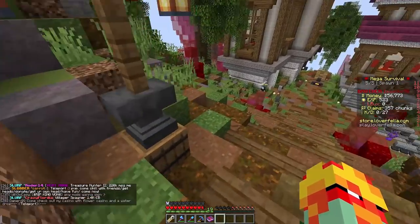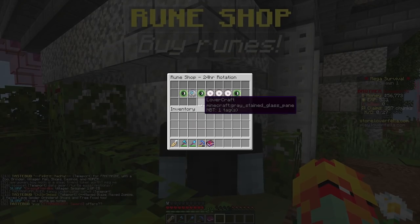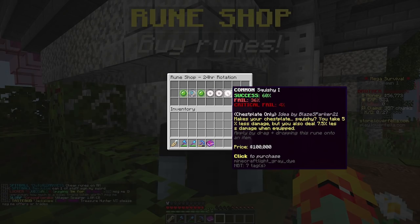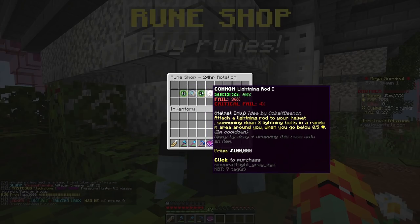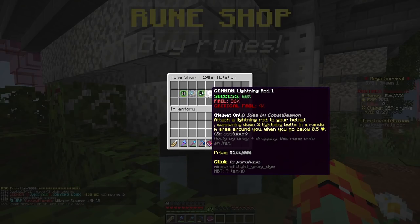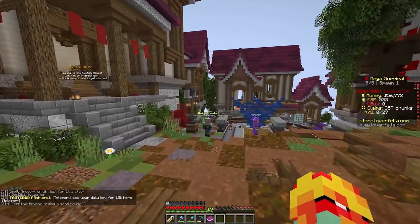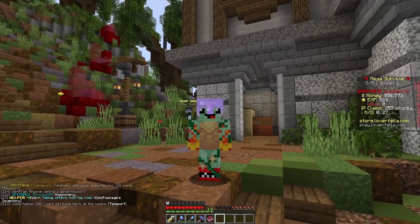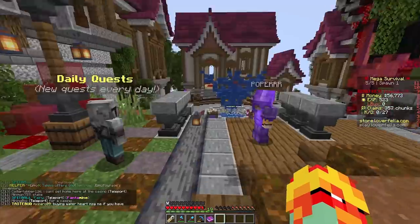Maybe we'll actually buy something. So all around spawn on the Loverfella server there are little guys that sell stuff, and this guy sells custom runes which give you amazing enchants that you can't get in normal Minecraft. I went ahead and looked through every single rune this guy is offering and he is selling one called Lightning Rod.